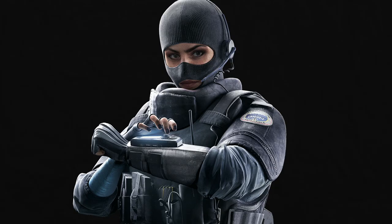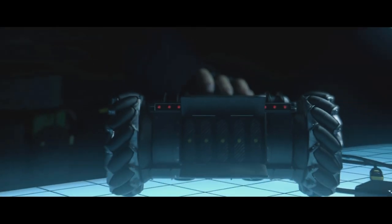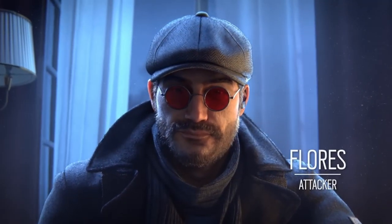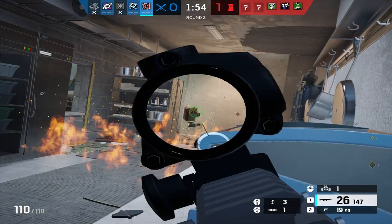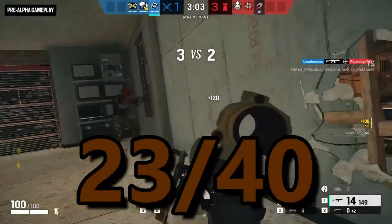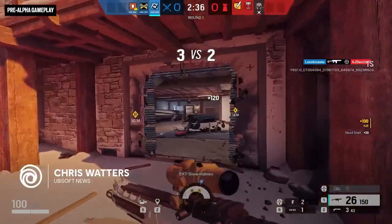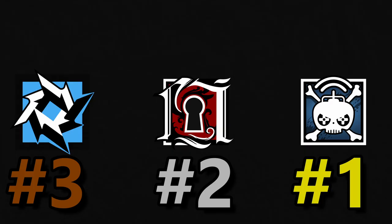Finally, in the versatility category, Twitch got a 9 out of 10, Flores got a 4 out of 10, and Brava got a 5 out of 10. This made Twitch's overall score 27 out of 40 — she has good utility but her guns just aren't the best. Flores' overall score is 25 out of 40, slightly worse than Twitch — his gadget is really good and so are his guns, but his versatility just isn't there. Then finally we have Brava, who has an overall score of 23 out of 40, making her the lowest rated operator. Her gadget isn't nearly as strong, but her guns are absolutely insane and that's what's carrying her to this position.